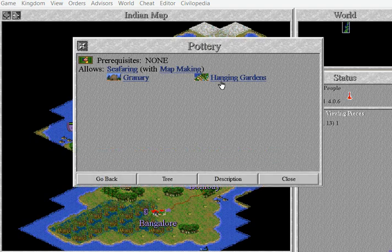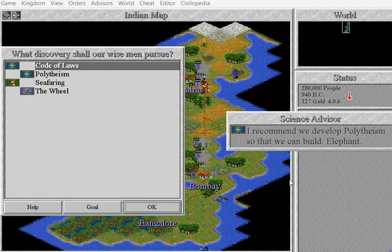We can do granary and Hanging Gardens. The granary — what it does is, you know your food storage — it kind of helps prevent starvation in your cities. It puts like a halfway point so that you can store food.